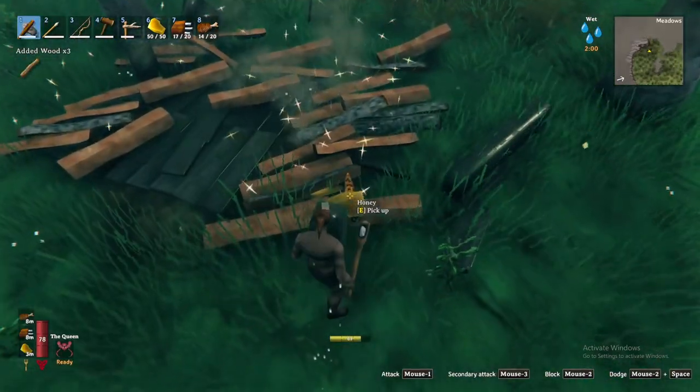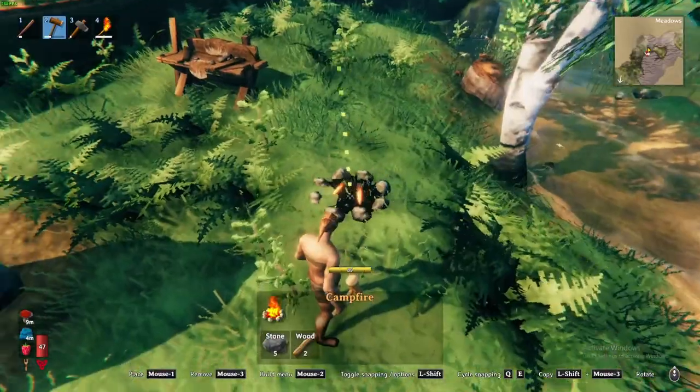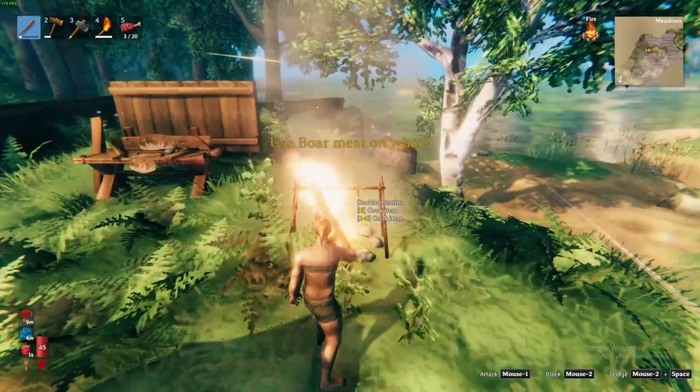Much of the food you have gathered can be eaten raw, and others like boar and deer meat must be cooked. To cook your food, build a bonfire and place a cooking station over top. Place your meat on the cooking station and shortly you'll have a cooked meal.